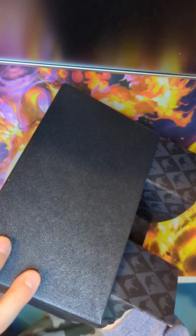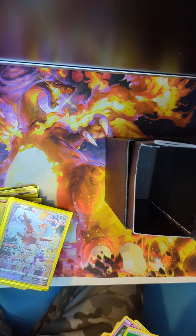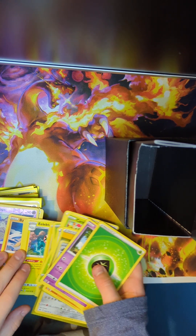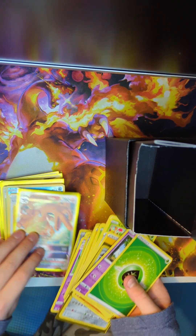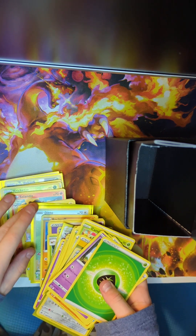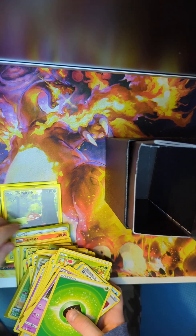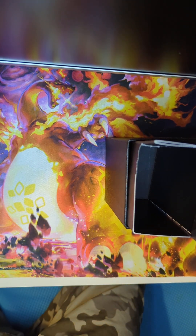I'm gonna show all the cards we pulled. We got the Lotad and the Aggron. Surprisingly we didn't get any secret rare energies, which I was wanting. We got the Charizard V-Star, a Ditto and a Mew V, Hisuian Voltorb, and then probably our best hit today - Glaceon V-Star from Galarian Gallery. Another Hisuian Voltorb and a Stoutland V.